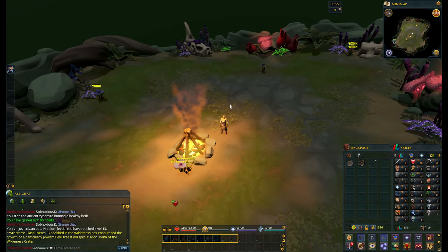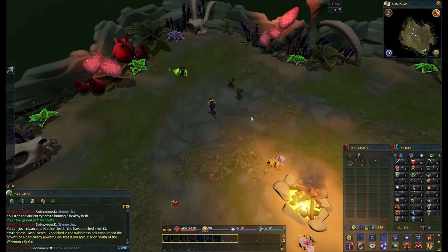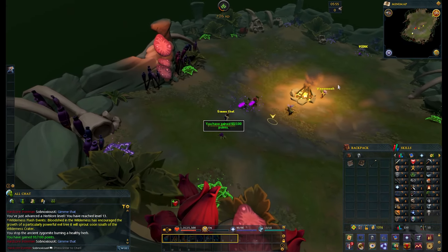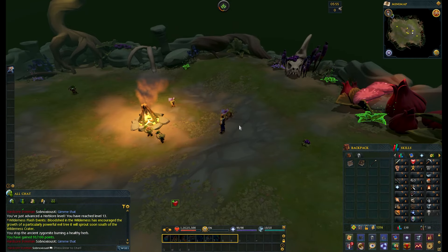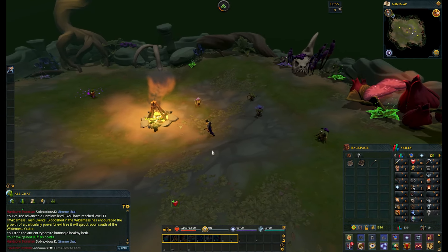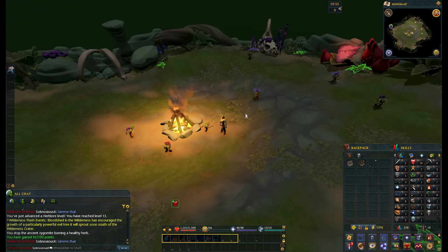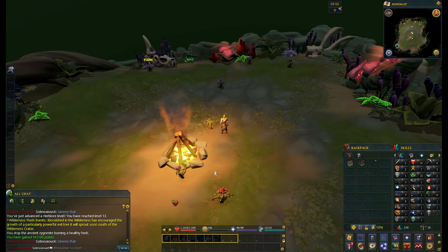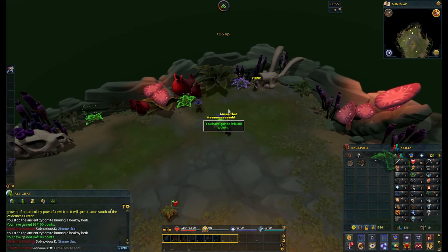It does take a little while because sometimes it's a bit of a grind, but towards the end we ended up with 13 Herblore, which is pretty good. The Blood Tree event will happen in the wilderness soon — that's the one that gives us woodcutting, firemaking, and farming experience as well as a special reward. We want to get to that one as quick as possible. We are almost done here at 93 out of 100 points.